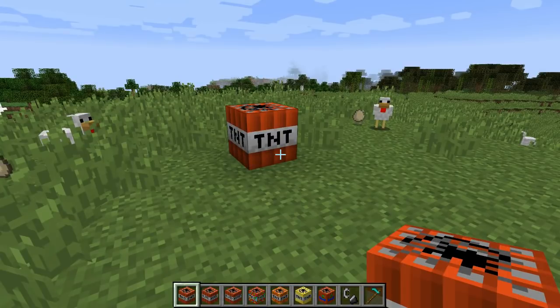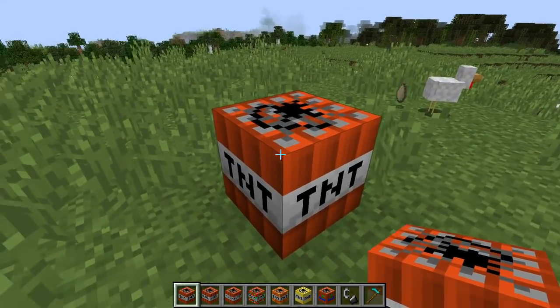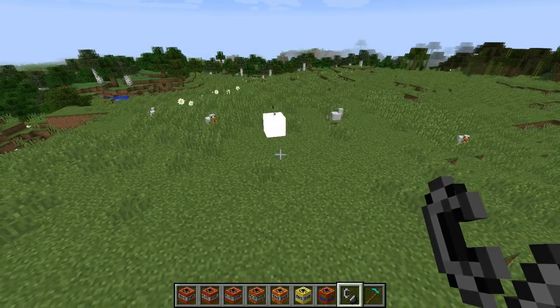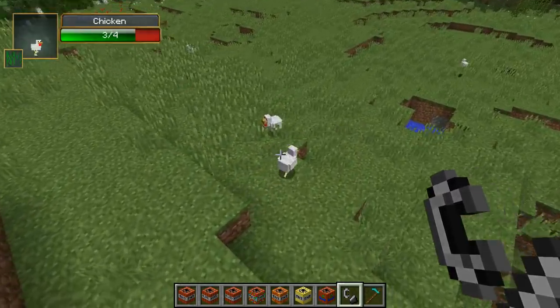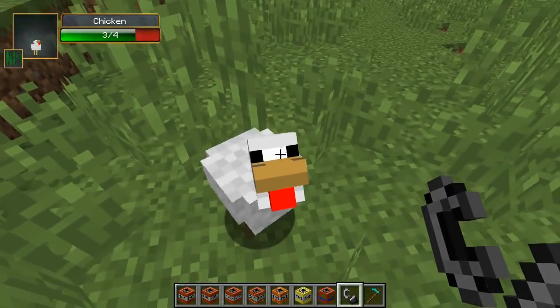Let's jump into it. This is normal TNT to show you the difference between it and intense TNT. And that is normal TNT. The chickens will be fine — they live through everything, I think. You see that? I didn't even lie. How do you not die? What are you made of metal? I don't understand it. I'm seriously impressed.